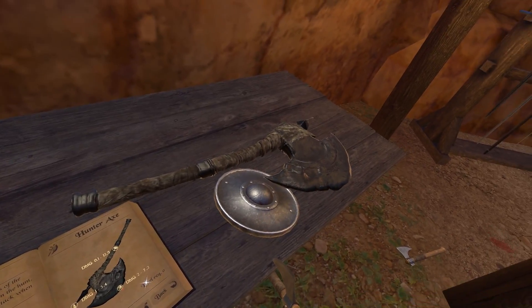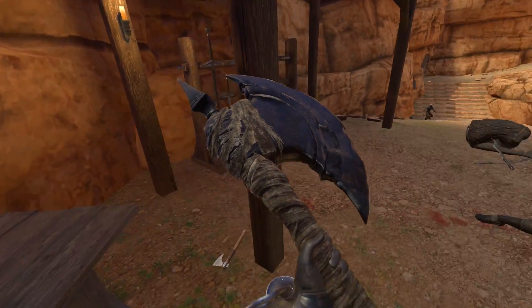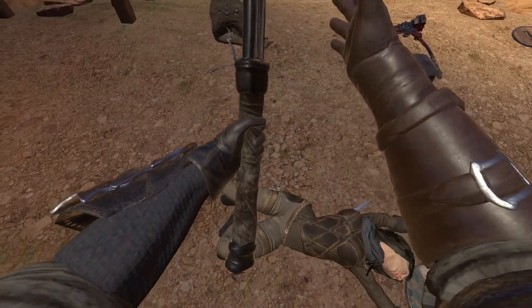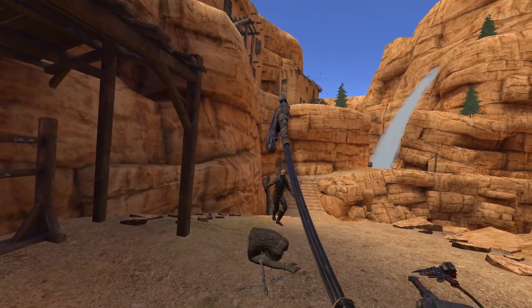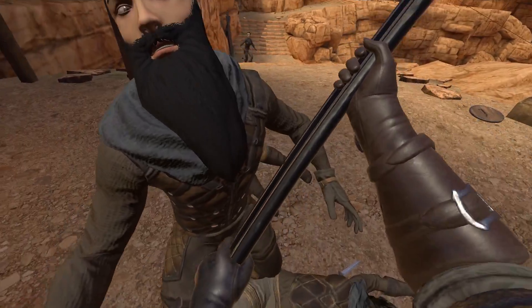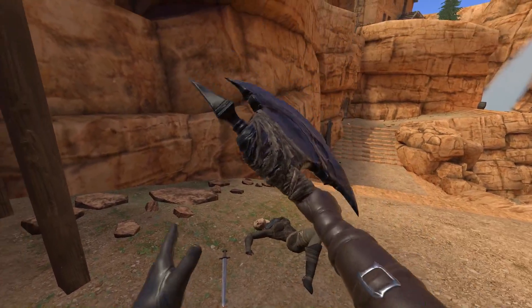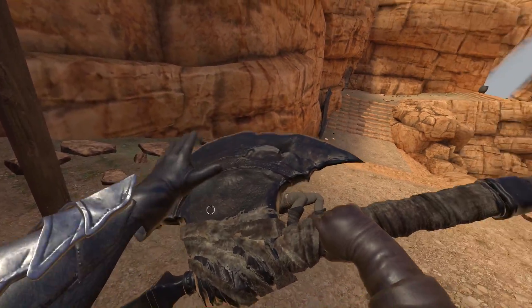Now, the hunter axe! I didn't even try this in the previous video. Guys, does this have a secondary feature? Okay, it does have... I found it! I found it! You don't need to type anymore — it extends! Where do I grab it so that it doesn't extend my arm? Just get close. Oh yeah! This one works as well. Pretty freaking sweet. Good hunter axe.